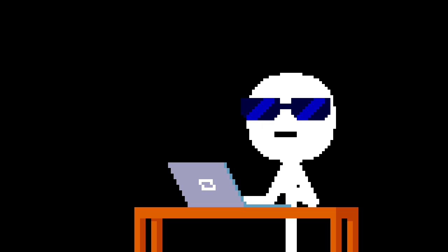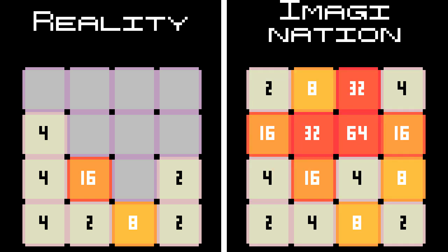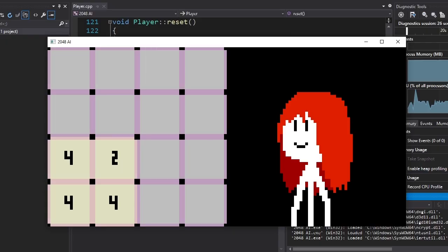After googling for a while, I came across this method. We're gonna take the current state of the game and put it in our imagination. Then we're gonna randomly play that imaginary game until we lose. After that, we'll save our first move and our score. We repeat this process as many times as we want, then we choose the game with the highest score and perform its first move in the real game. And after all that, we repeat the whole thing. That sounds good in theory, but will it work in practice? Let's hope for the best.